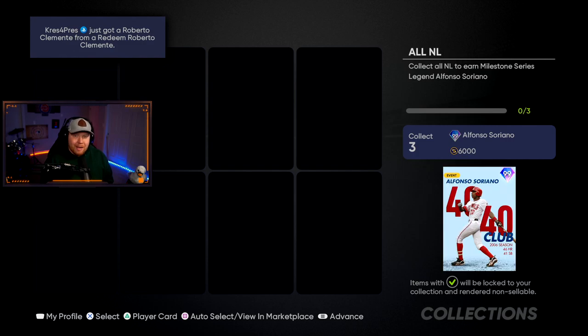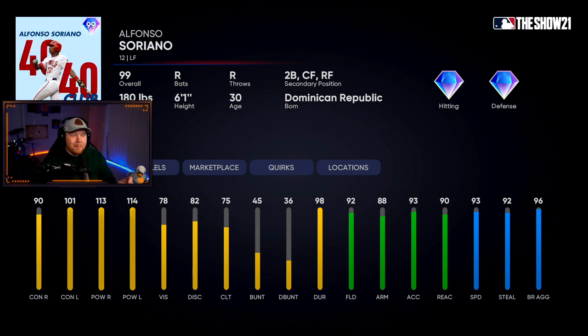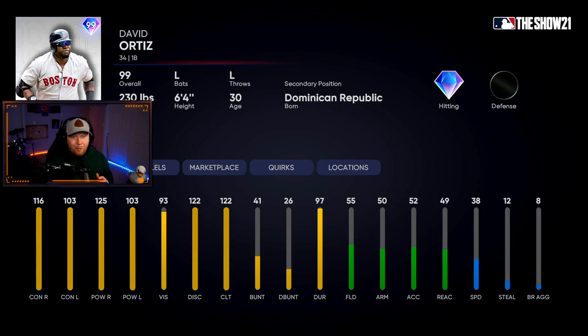The first one — the NL collection reward — is 99 overall Alfonso Soriano. The card art is amazing. Milestone Series 40-40 Club: 90 contact, 101 versus lefties, 113-114 power, diamond fielding, 88 arm, 93 speed. He can play second base as well as the outfield — absolutely crazy.